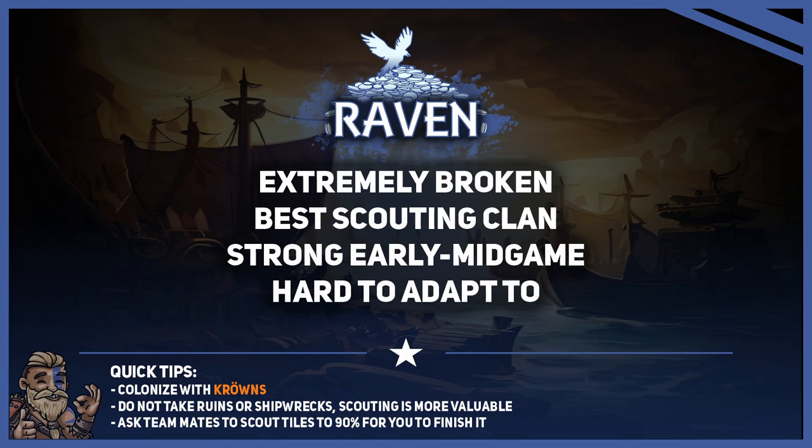Since the clan tends to lack food, you want to colonize your first tiles with coins instead of food. With Raven, it is vital to have two scouts out at all times, because this will be your main income of lore. Getting to the lore skill Rangers, which will be your second lore skill, is so important that it is actually worth it to delay taking your ruins and shipwrecks in order to get to your lore faster. Ask your teammates to help you with the scouting early on by scouting their second ring of tiles from their base, as that will speed up your scouting process greatly. Make sure to communicate that they don't need to finish the scouting, and that they can actually delete their scout camp once they've finished helping you with the second ring.